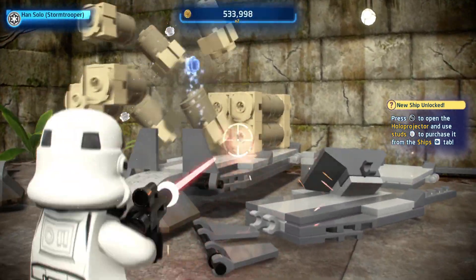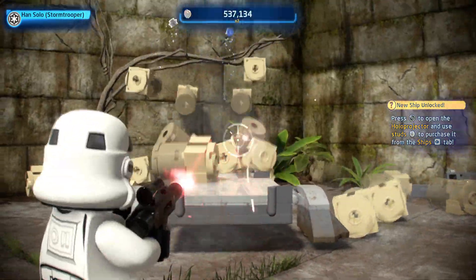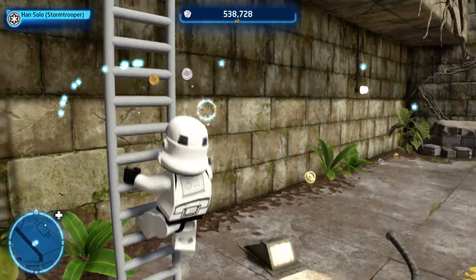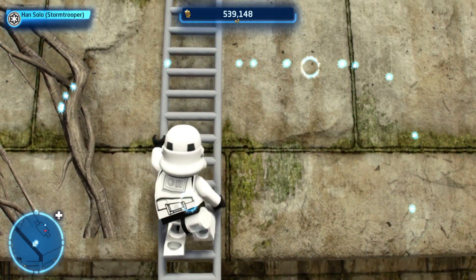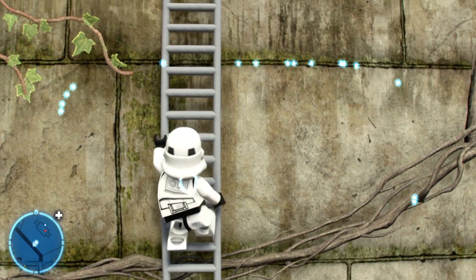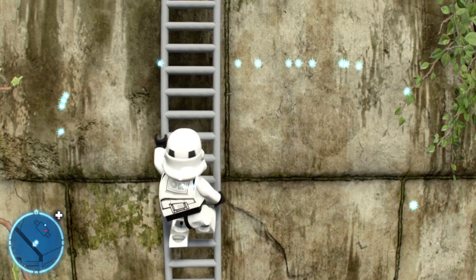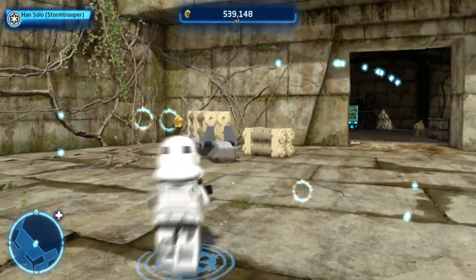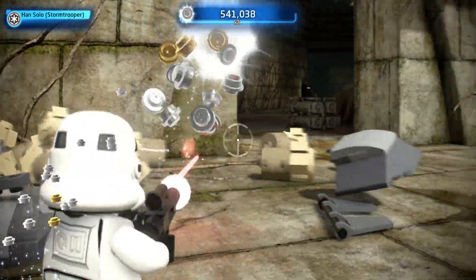Blast this. Han Solo - Stormtrooper Han Solo with a slow freaking blaster. Knock all this out and I guess this ladder is probably the fastest way up. We'll head up here and see what else we can do on Yavin 4. I was basically out of studs after buying the one million stud collectible, and I'm already back to over 500,000 - that's not bad at all, and I've not really been trying. The perks of having the double stud perk - that's a huge thing.